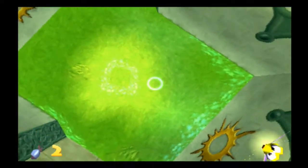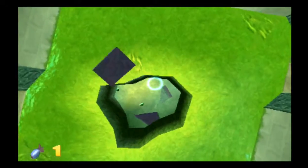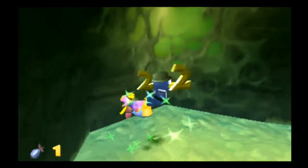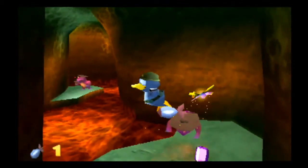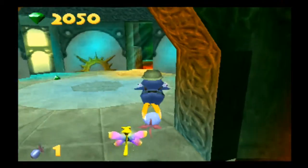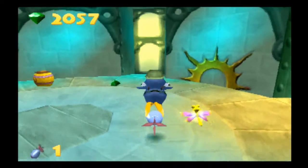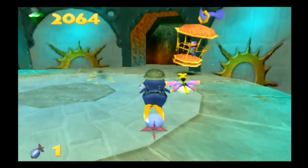Aha! There it is. Awesome. Alright, this is the way to the last hummingbird and last bit of treasure, too. I mean, good thing I actually remembered that. At first I thought it was just a door, but it's not — it's just a hole in the floor. I think I'm missing a few gems. Yeah, I am. But we'll go and free this last hummingbird here, and that's it.